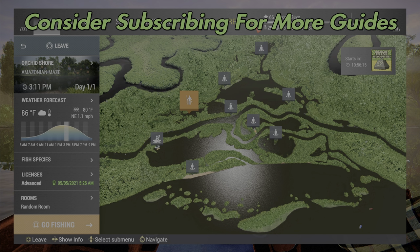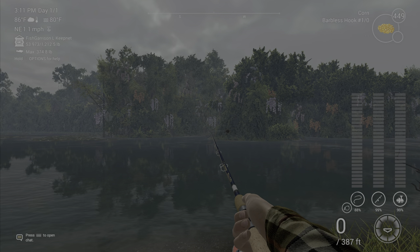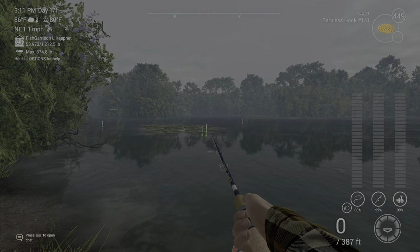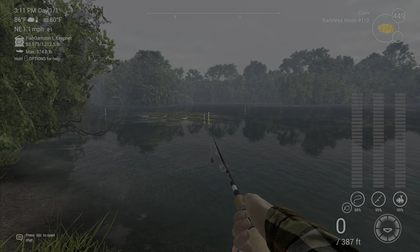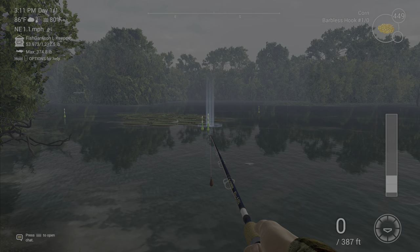Welcome back folks to Amazonian Maize here in Brazil in Fishing Planet, for the unique Flag Tail Prochilidus. We're gonna spawn at Orchard Shore and take a left. You can use a bottom rod or a float pole — if you're using a float pole it's 20 inches or 50 centimeters.